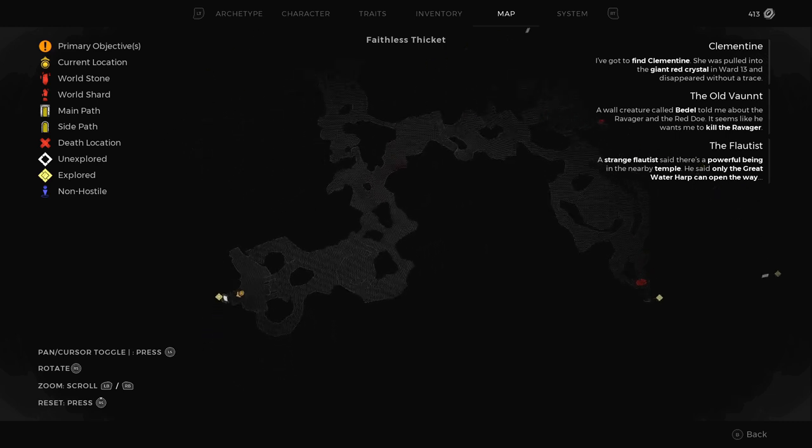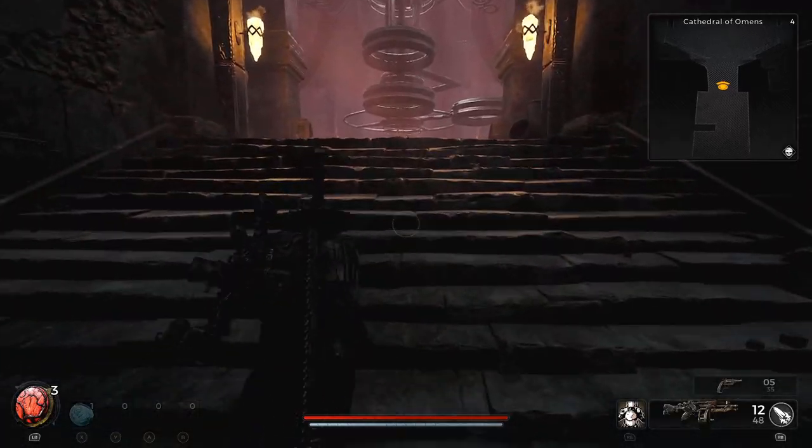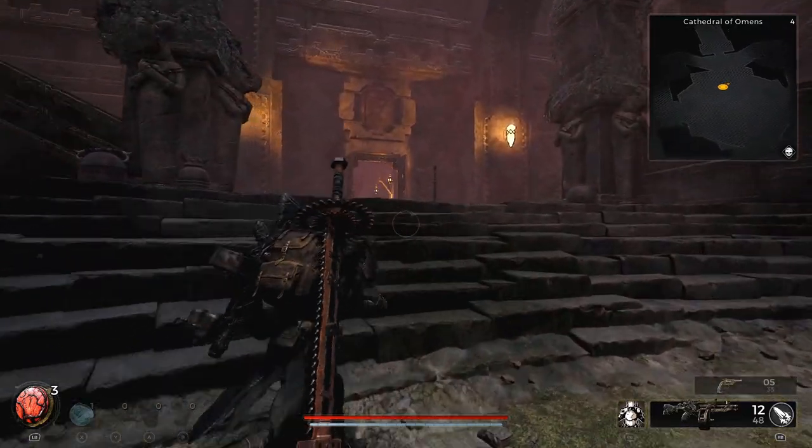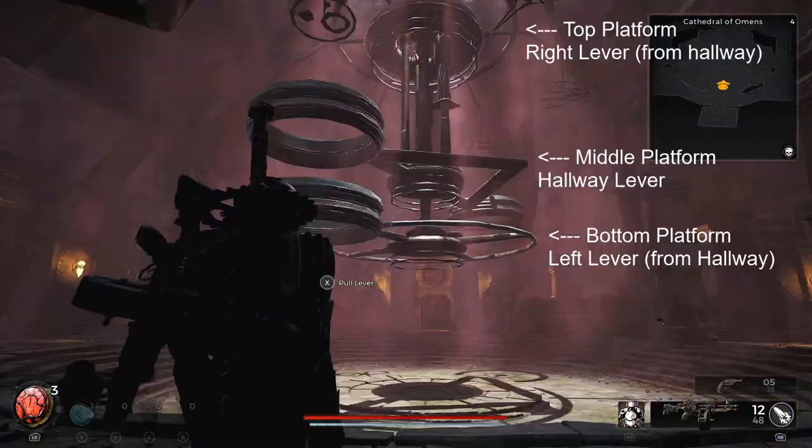As you enter the long hallway and enter the main room, you'll notice a large contraption with objects dangling from the ceiling. There are also three levers in the room and it's important to know what each one does, so familiarize yourself with what each lever does.